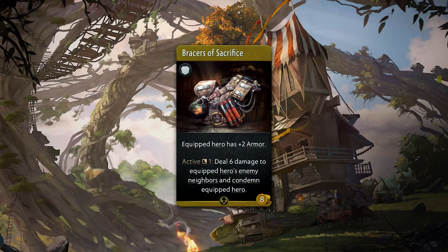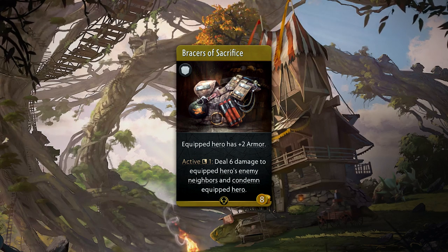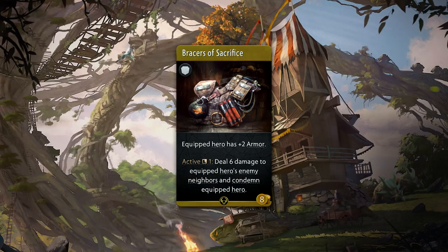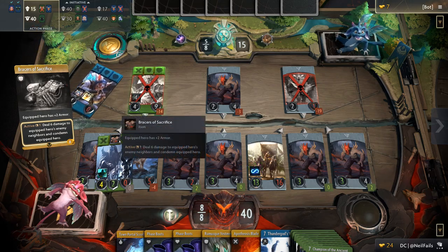Bracers of Sacrifice is an 8 gold rare armor that gives plus 2 armor passively. It also comes with an active that can be used every single round, much to Rix's delight. When used, it'll condemn your hero and then deal 6 damage to all of the hero's enemy neighbors. This can be a good way to clear the wave or simply get your hero out of a dead lane.